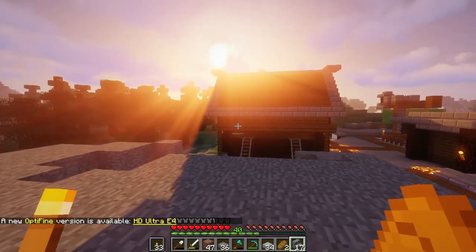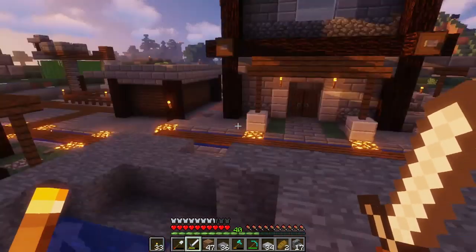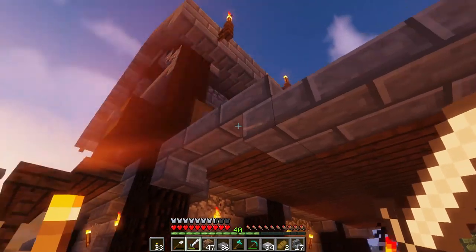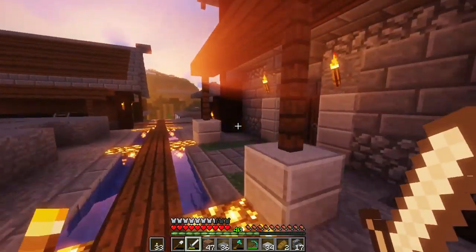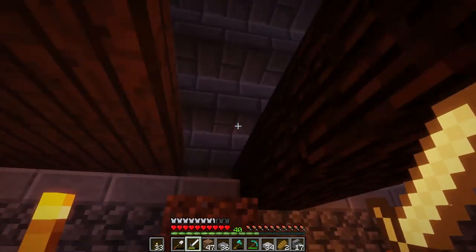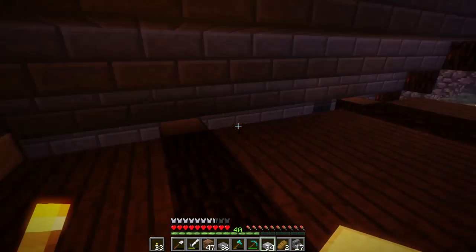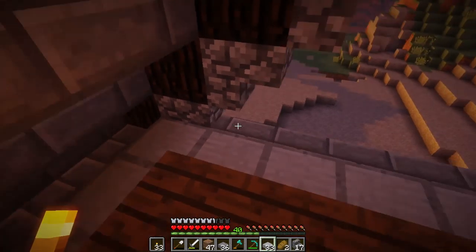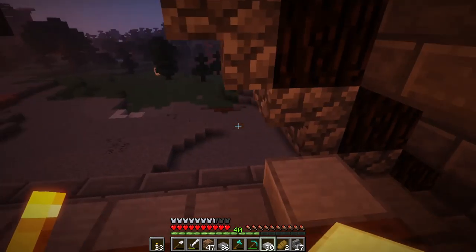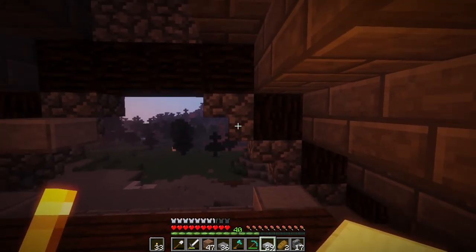Hey everyone, welcome back. If you recall, we just did a little bit of finishing touches on this forge house. We're gonna do the last few touches on it, then build the actual forge and do the interior. So let's get started. First things first, we have to finish up what we started up here — we did this side but not the other side. We need to plug up all of the holes that occur due to the logs and whatnot being around.